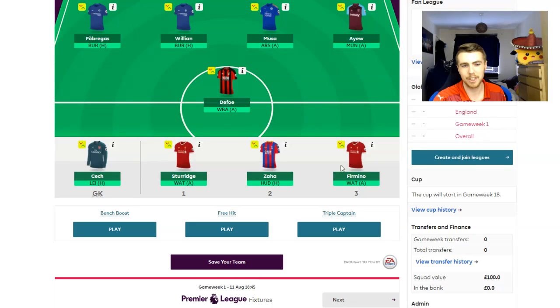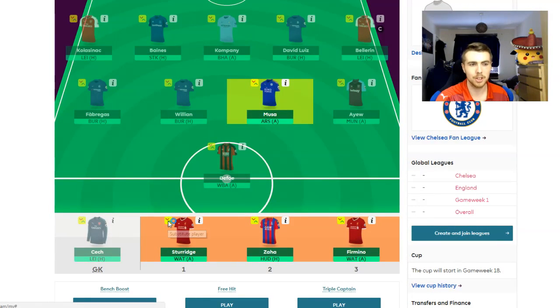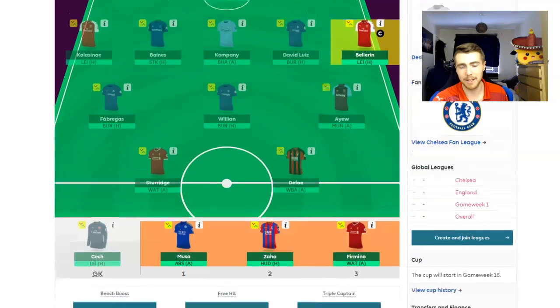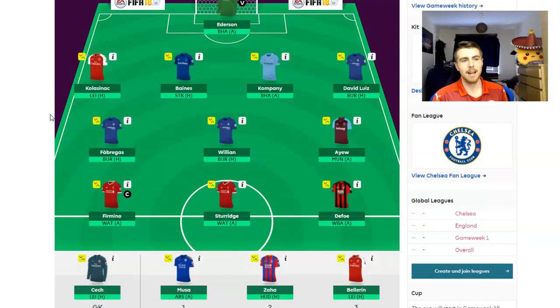For example, you wouldn't want Sturridge and Firmino on the bench when they're away against Watford — you'd expect them to do quite well. So maybe instead you'd bench Moussa away against Arsenal because you don't think he's going to do very well, and sub him off for Firmino instead. The players that are playing will earn points depending on what they do.